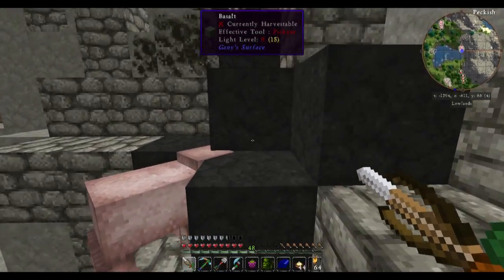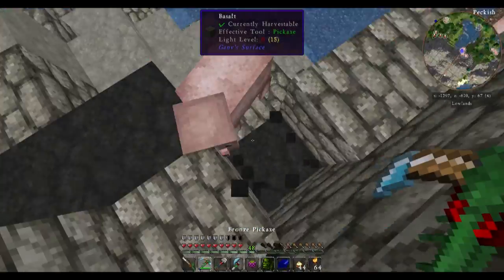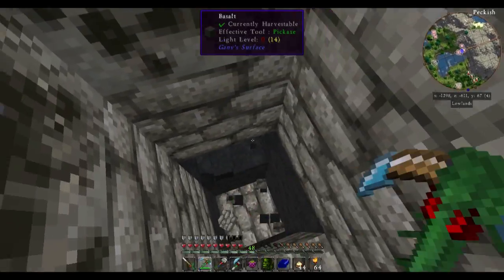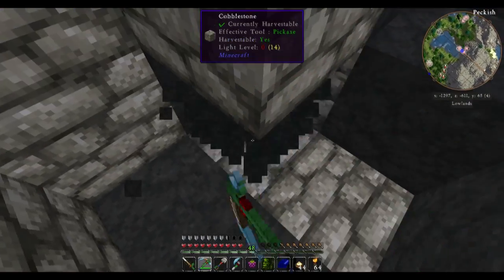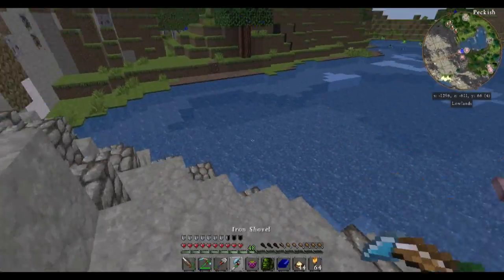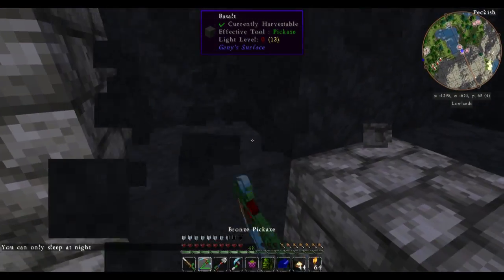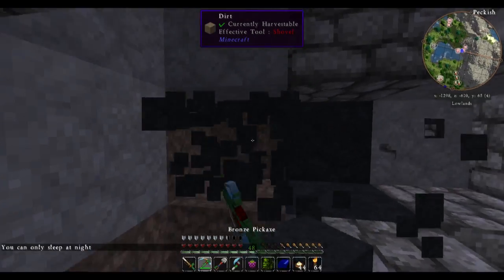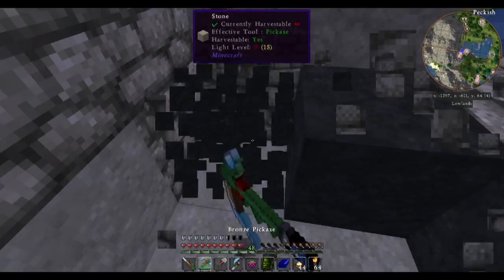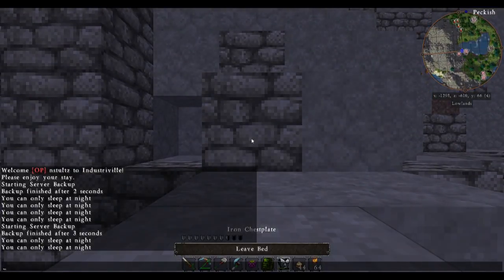What is this over here? Basalt? Alright. Let's grab some of this while I'm here. There's actually a fairly decent sized vein of this stuff. I think that's as much of it as — well, maybe a little more while I wait for night to officially fall. There we go. Just a couple more. There's the end of that vein of basalt.